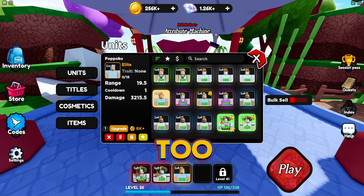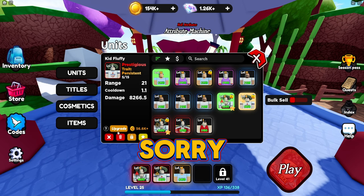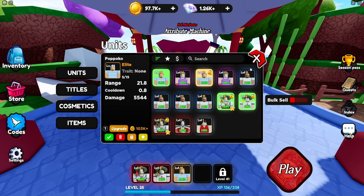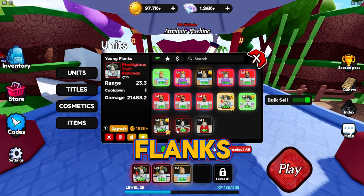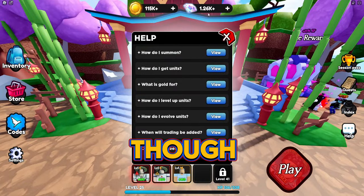You can also upgrade units directly in the lobby. It costs 102k to upgrade King Fluffy and he upgrades each time you do that. This is the max level for each unit — not bad at all. You can also do a bulk sell. The starter unit and the unit from using code 'update one' are also in the inventory. I had two Young Flanks which I upgraded.